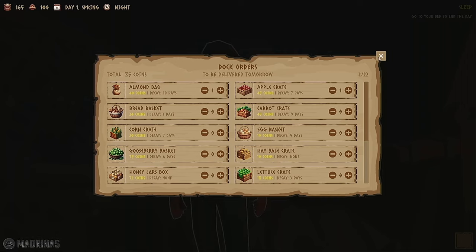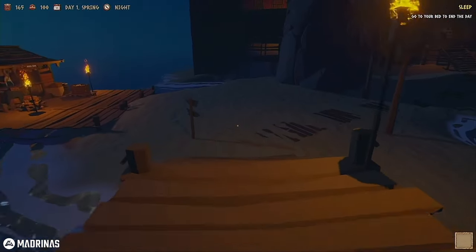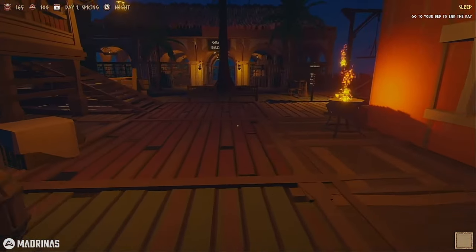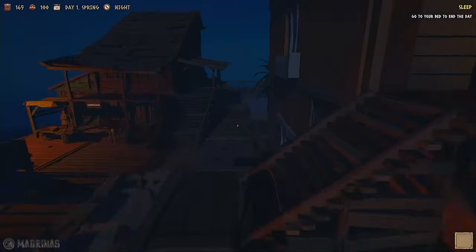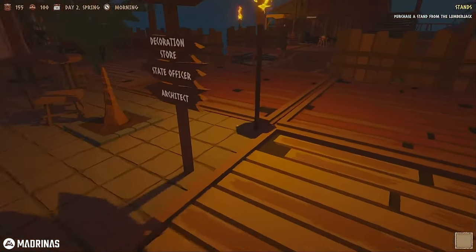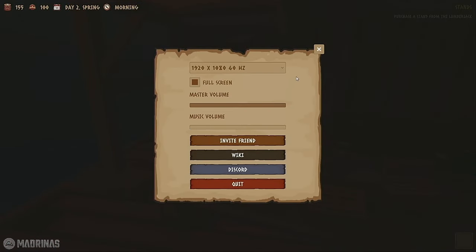Let's just do one of each for now. We've got some money back, and it says 'go to bed to end the day.' At the end of every day if you go to bed your stuff spawns. Wait till you see the way you get to bring it up to the store - I love this part. Let's go ahead and head up and get our first good night's sleep. The very next day we have a brand new objective: purchase a stand from the lumberjack. So this is our lumberjack.